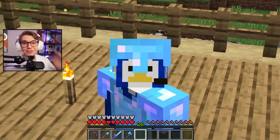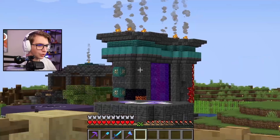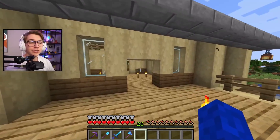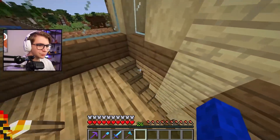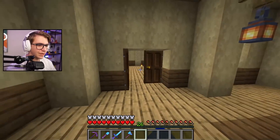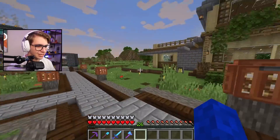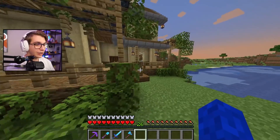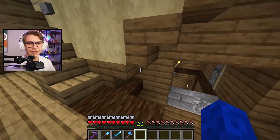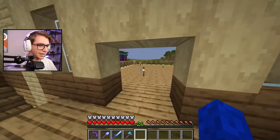Today we have a new member joining the server, and on top of that we've updated the world to 1.18, meaning we're going to explore all the brand new biomes and goodies. But before we do that and announce the member, we need to decorate the inside of this house. You guys were roasting me for not doing it last episode like I said I would. The outside is beautiful — probably the best house I've ever made — but the inside has literally nothing other than the vault down here.